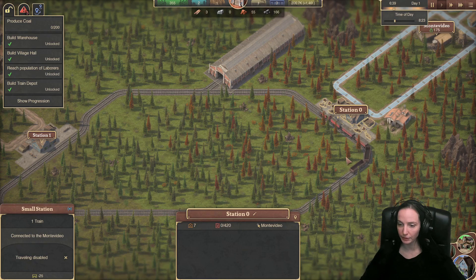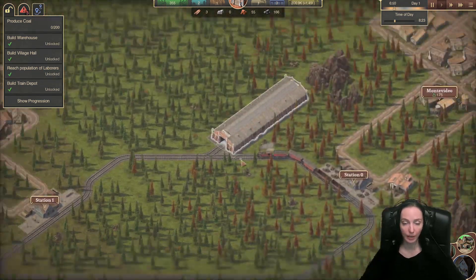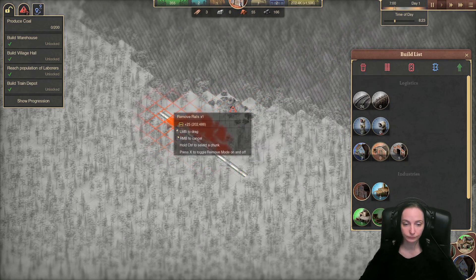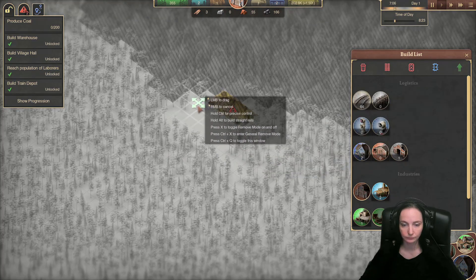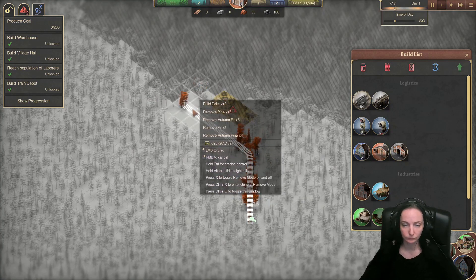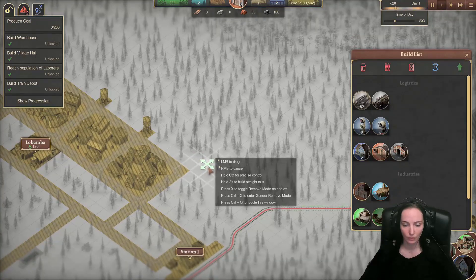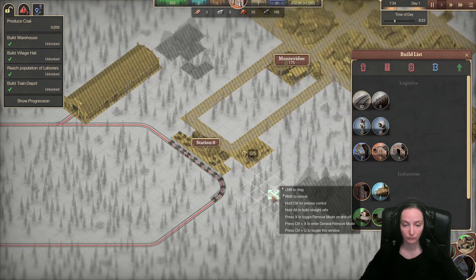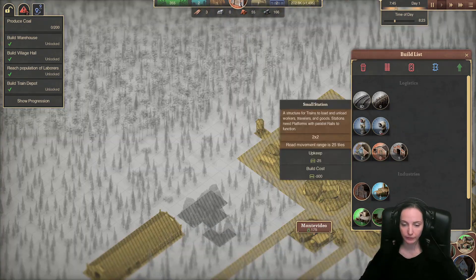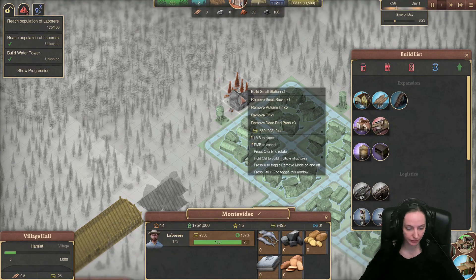It looks like we've actually had a bit of success here. We've got people, we've got people traveling - that's all that matters. So now let's get another station. I'm just going crazy. Let's get another station over here.